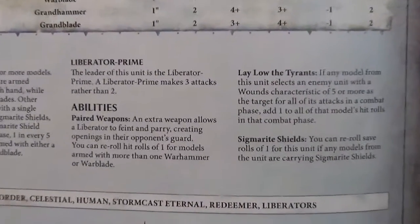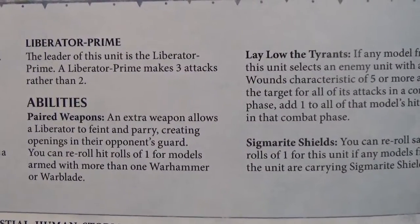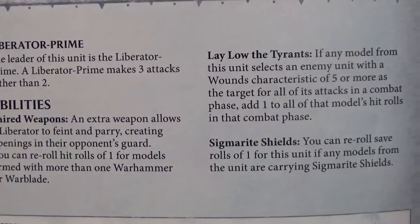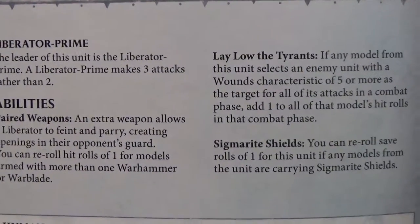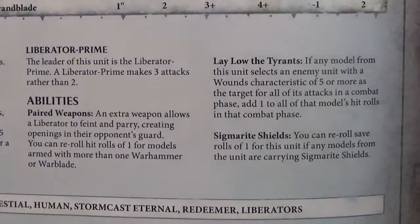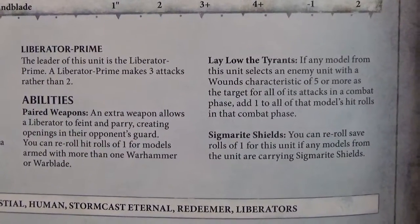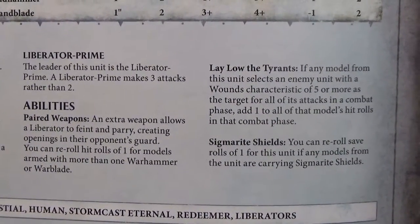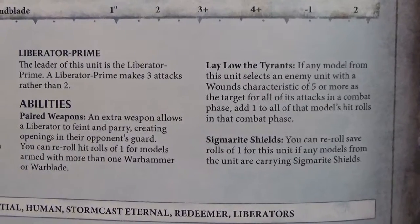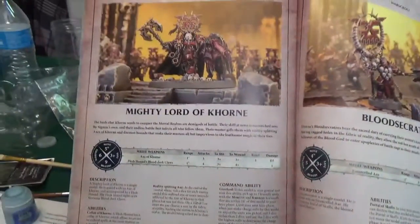Liberator Prime is their leader. Abilities: Paired Weapons, Lay Low the Tyrants, Sigmar Shields. Let's back out so you guys can copy this down. I'm putting this all up so you can, if you're interested, copy down these stats and follow along on Friday as we're doing the live playthrough. Now to my army — the guys that count.